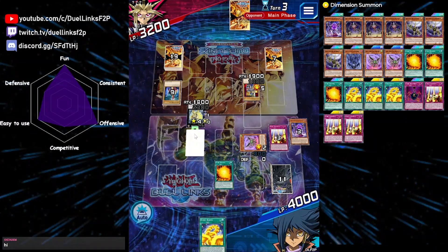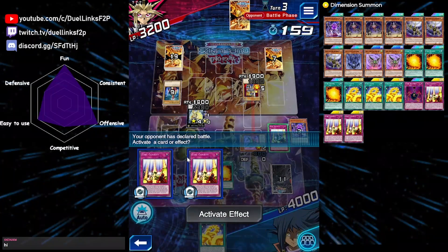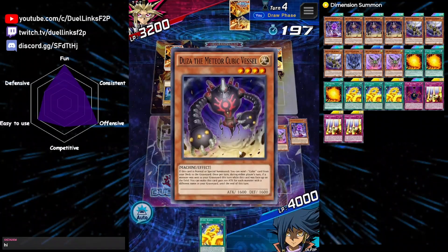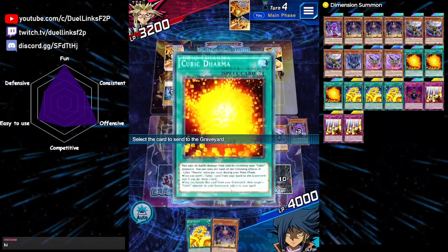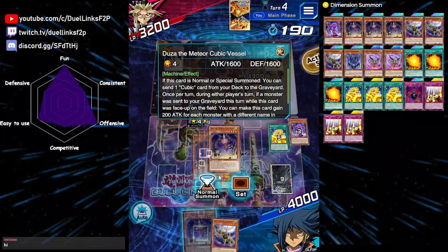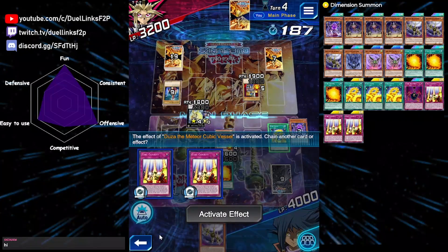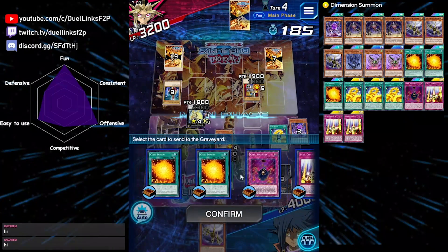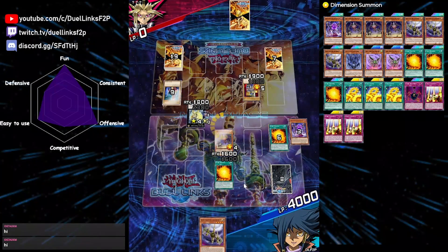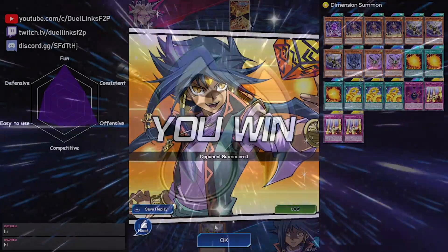Now it's time for us to use our Plan B, which is Buster Gundil. We'll first summon Dooza. Dooza mill — just anything, we can mill anything. We will just mill an extra Dharma. He knows it's over. I can just use my skill to summon Buster Gundil and attack three times.